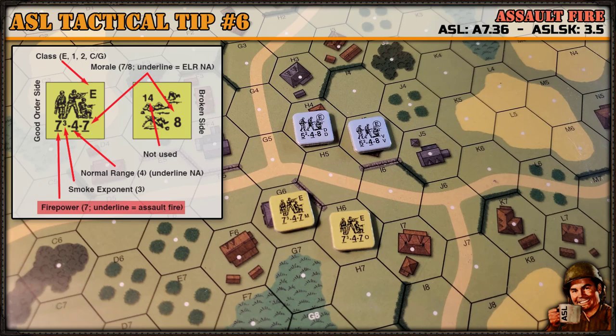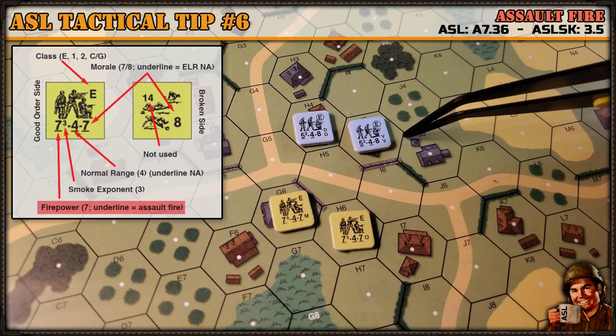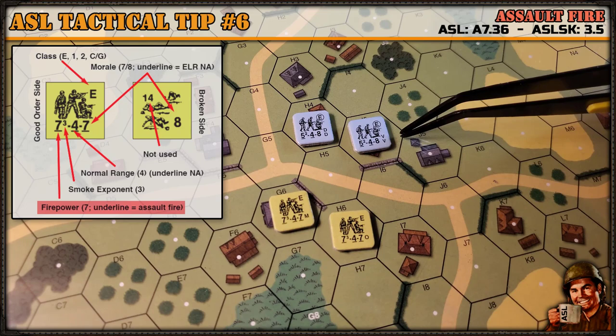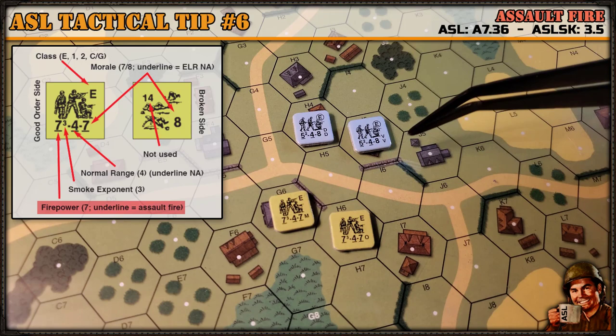You cannot use assault fire beyond your normal range — everything has to be within normal range. And it can't be used if you declare a unit opportunity fire. But a unit that happens to not move — whether you forget to move them or choose not to move them — can still use assault fire during the advancing fire phase, even if they haven't moved to another hex. If you mark them opportunity fire, you cannot use assault fire.